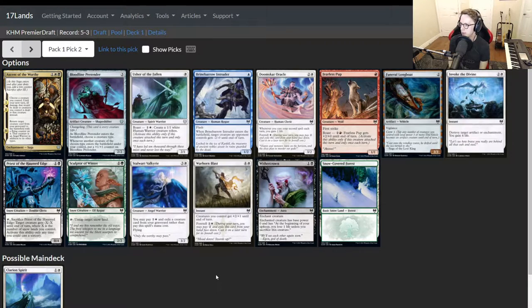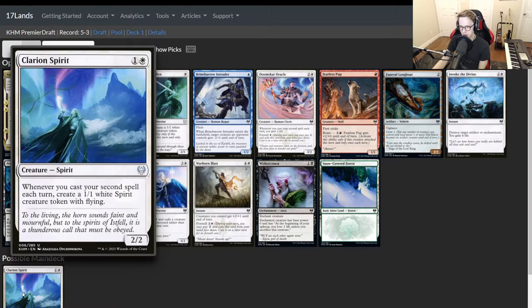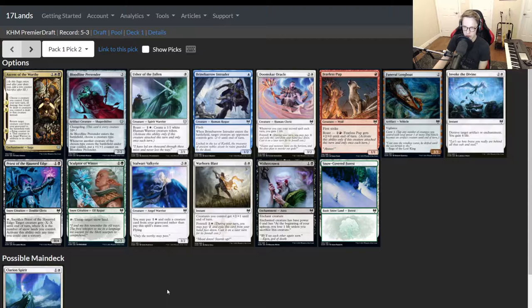We started with Clarion Spirit in our pile. To follow that up, why not grab an Usher of the Fallen? This card is pretty excellent. A 1/2/1 is going to get in for like 6 plus damage potentially if you're on the play and it comes down on turn 1. If you're missing your 2-drop for whatever reason, you can spend 2 mana and make a 1/1. So it's not an amazing card, but a 1-mana 2/1 in this format is just good.